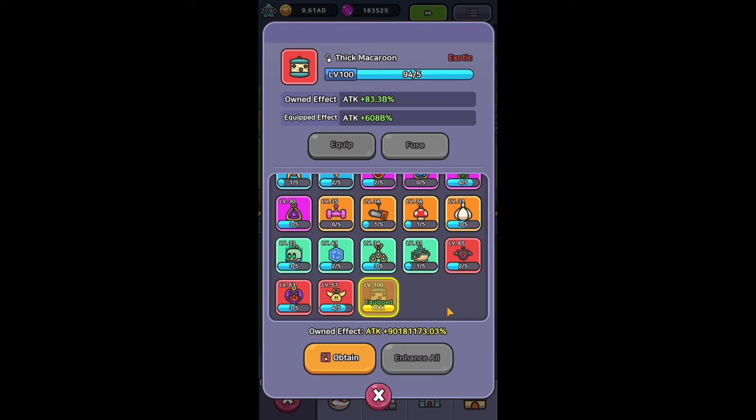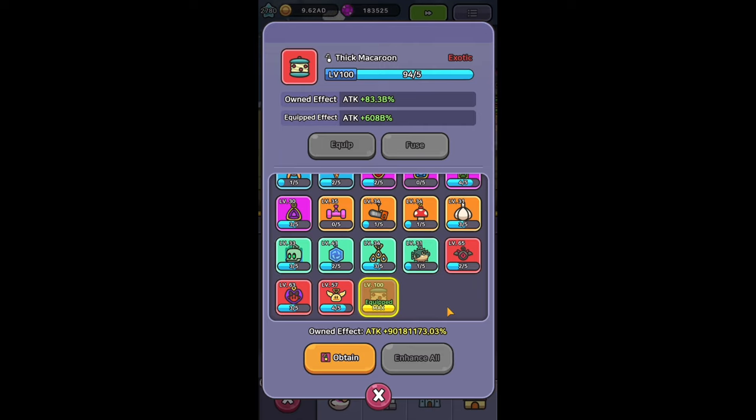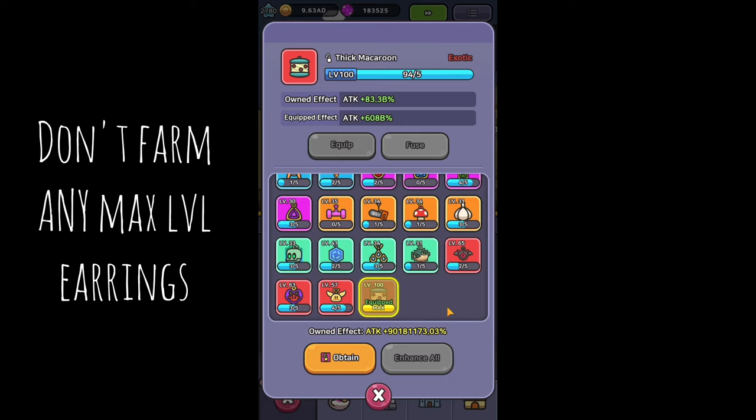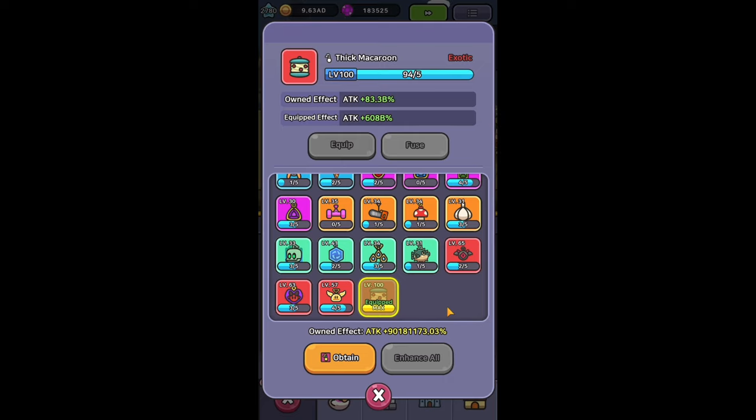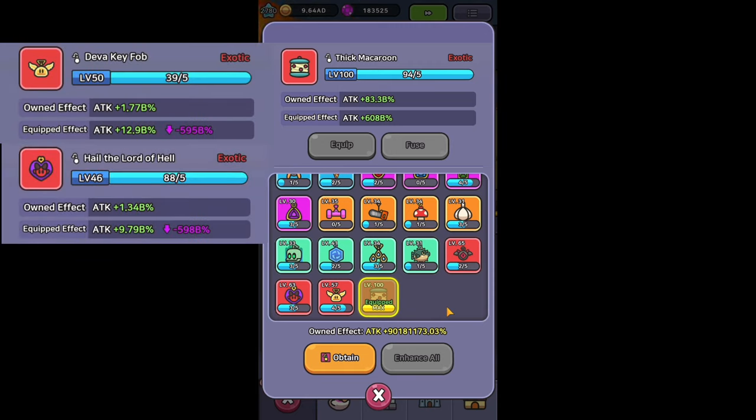It is important to know that the rewards can be different every time so there can be small variations on which are the best levels for each earring. Also you should consider not farming on levels that also drop an earring that you already have at max level. For example, right now I farm Devaki Fob and Hail the Lord of Hell on 88, because on 89 I get Macaroon which is already max level.